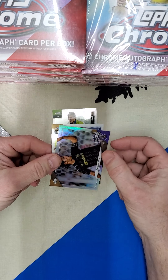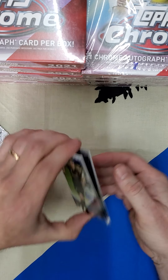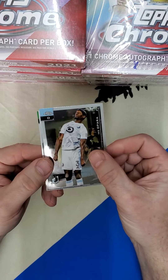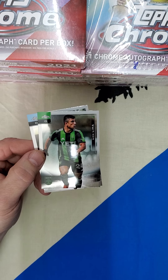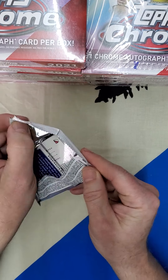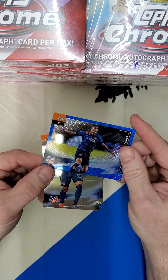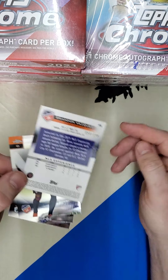I almost forgot about the Carlos Vela Celebration FC card. Big City Strikers. Blue Wave and a Blue Wave, Cincinnati — Blue Waves are number 2 of 199.